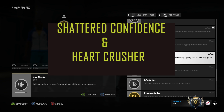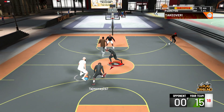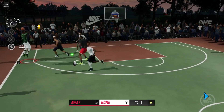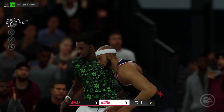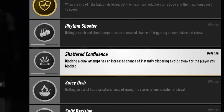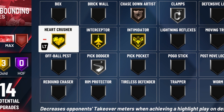At number 10, we have Shattered Confidence and Heart Crusher. In NBA 2K20, you have the takeover meter — when your player goes into the zone, he enters his takeover. In NBA Live 19, it's called your player's mentality. Once your player gets on a scoring streak, he enters a zone where he's unstoppable depending on his archetype. Shattered Confidence means that if you have a defensive player and you block that player's shot, you drop their chances of entering a scorer's or defender's mentality. In NBA 2K20, when you block a player's shot or steal the ball, you stop their takeover meter from gaining.